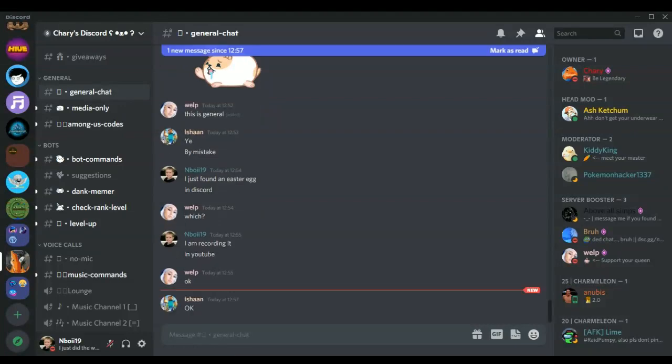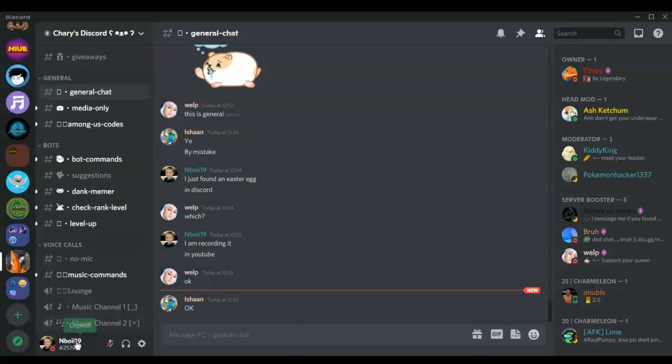Welcome to part 2 of hidden Discord easter eggs. In today's video we are going to do another easter egg. It is just easy. As you guys can see my cursor, all you need to do is click on your username.